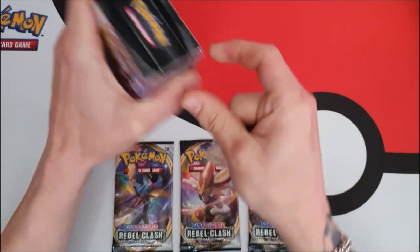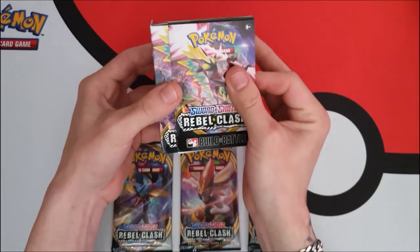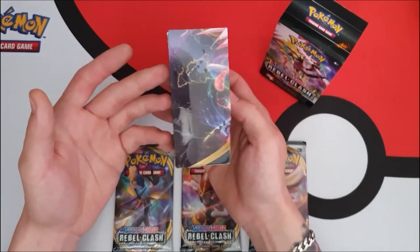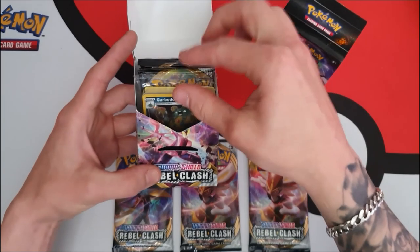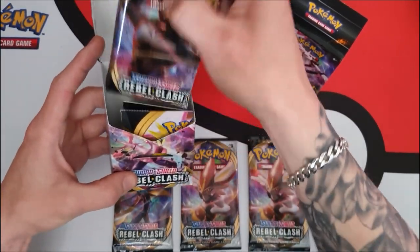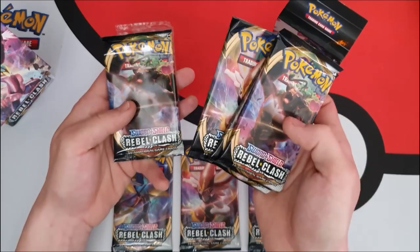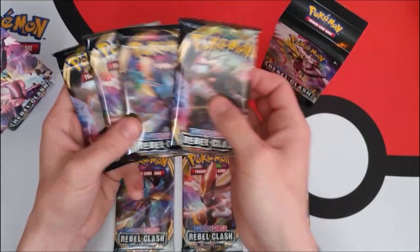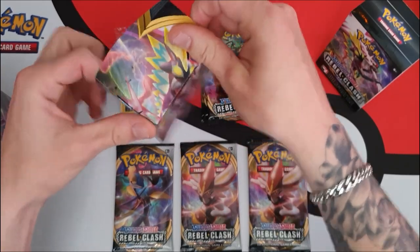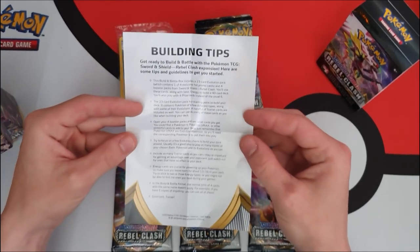I've been so excited to get into these — I just want to see what promo card I've got as well. So there's the box! We have a Garbodor pre-release card. With the four booster packets in the box we've got Rillaboom, Intelion, Cinderace, and another Rillaboom — unfortunately not the Toxtricity one. You also get a little building tips booklet showing you how to build your decks in the most strategic ways.